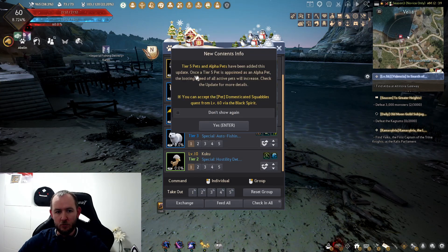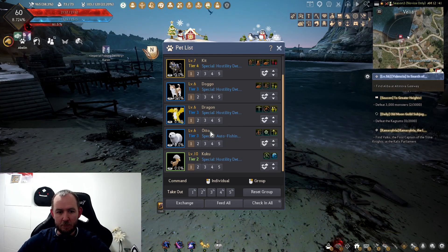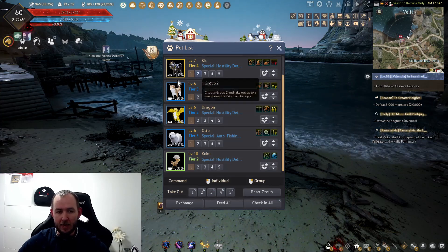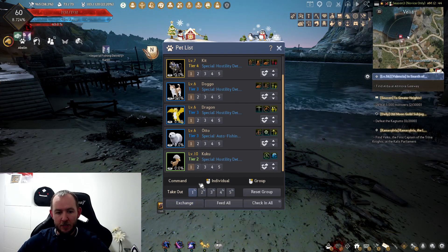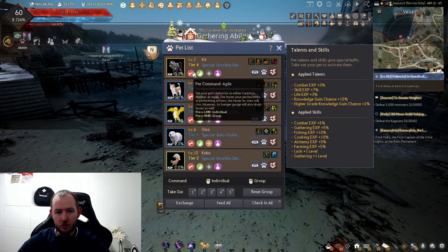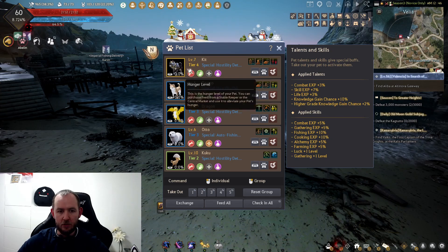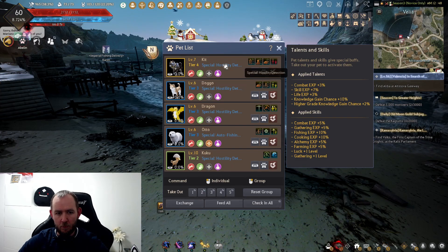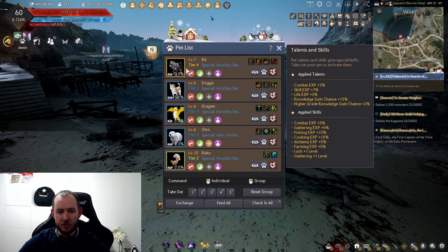This tier four you're going to be able to turn into a tier five pet and make it your alpha pet, which is going to increase the pickup speed of all of these by 15%. You also used to need to level these pets up to max, but you don't need to worry about that anymore — they get their full pickup speed from their base level. The one thing you do want to do is make sure your pets are set to agile so that they pick up at their faster speed. This was one of my main goals, and it plays into why I pushed for level 60 as quickly as possible.